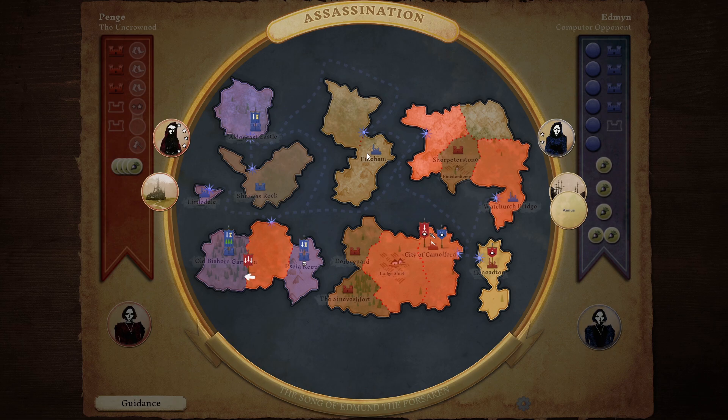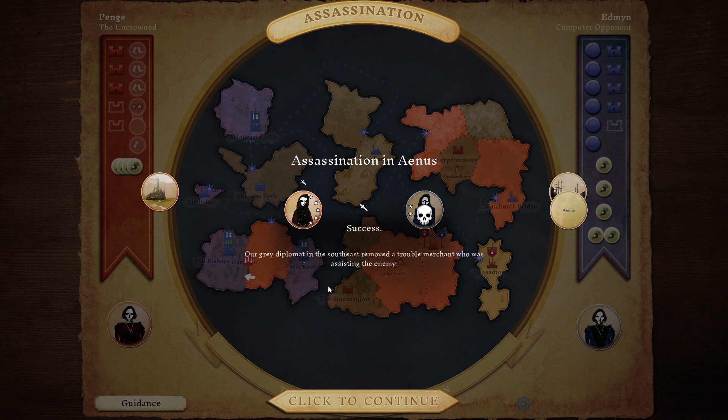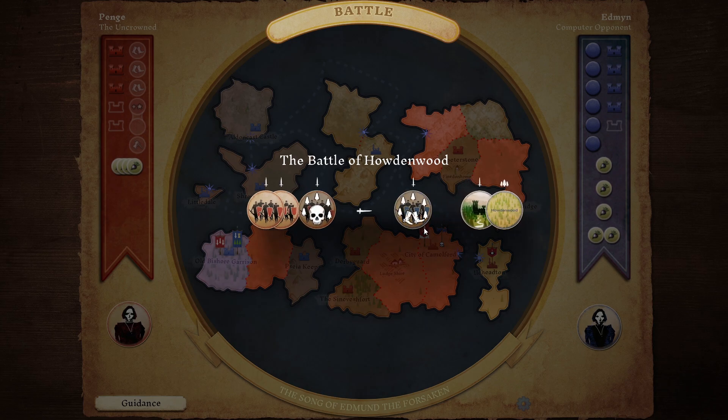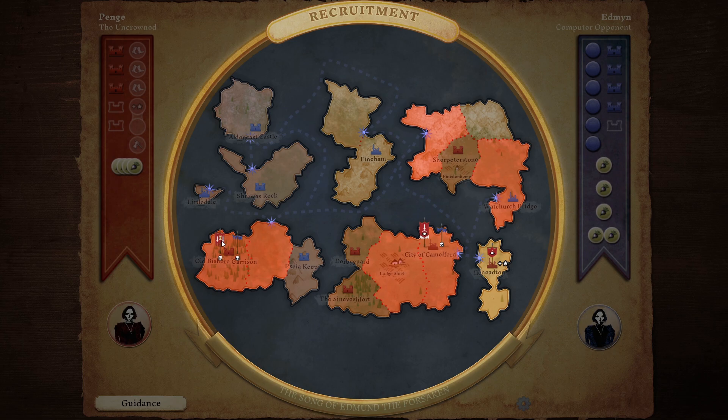Battle of Howdenwood. We've got three units versus their two units. It's gone our way, but they killed one lot of ours because they couldn't flee - being in a wood meant they couldn't run away into blue area and get away, so we were able to cut them down. But we've taken a bit of a hit here and gone down to two. Overall though, that's pretty good. We've got four castles. We have to keep those castles though - we have to hold them.